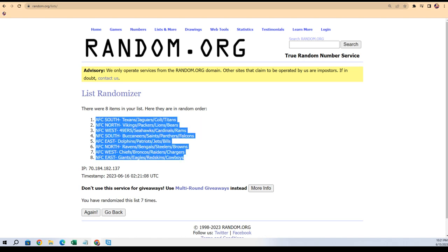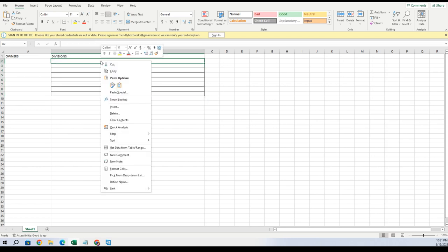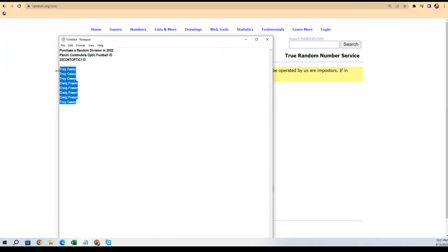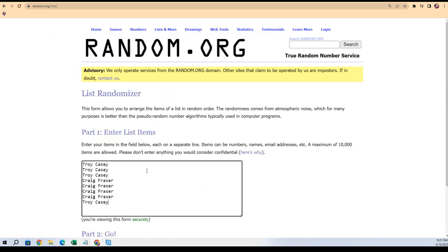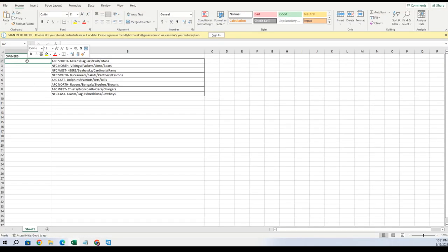NFC East at the bottom, AFC South is at the top. Gonna copy that list and bring it right over to our spreadsheet, get rid of all that, and paste special text — those divisions in there. Then we're gonna match up the owner names with the divisions for random assignments. Good luck to you gentlemen — that's one, two, three, four, five, six, and seven. Troy C at the bottom, Craig F you're at the top.